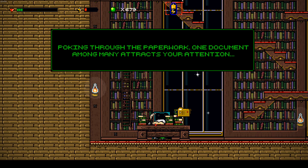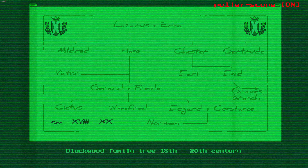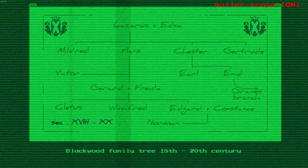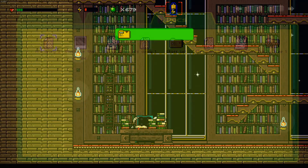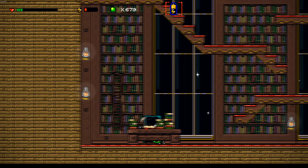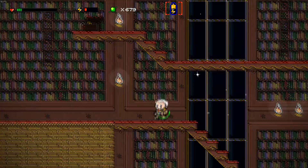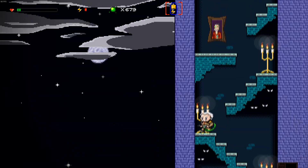Poking through the paperwork, one document among many attracts your attention — the Blackwood family tree, 18th through the 20th century. So that really didn't give us much information, and maybe it's giving us a lot of information, but it's just too early to tell right at the moment.